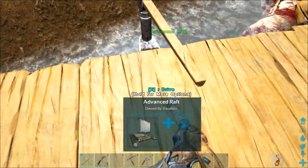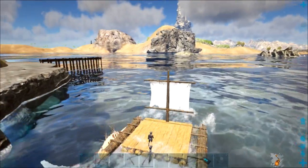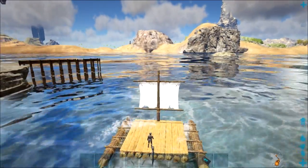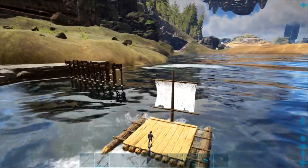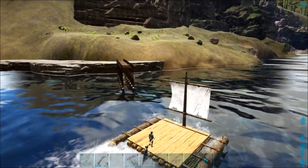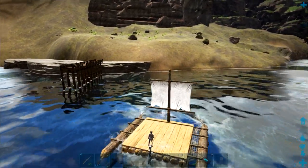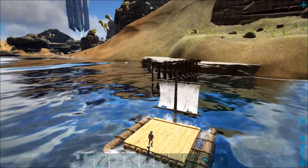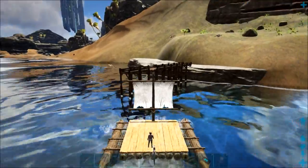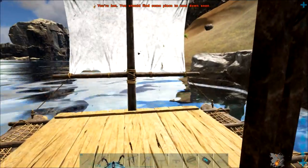Advanced Raft — alright, so it's not in the smithy. Where do you make this? What's a map table? Wait, are you trying to make the white one? Make the Advanced Raft one — because you've got to make the Advanced Raft one anyway if you're going to make the raft. Yeah, I already have those. Wow, it's just the anvil. That's great — oh, that's what that anvil was.